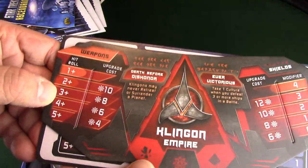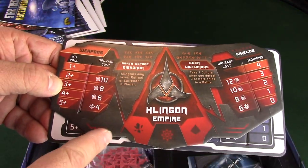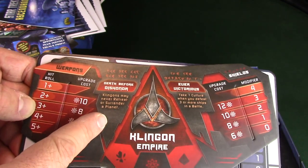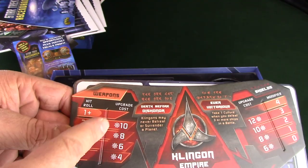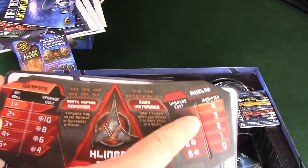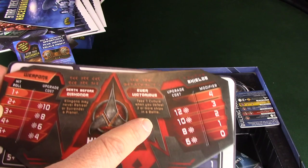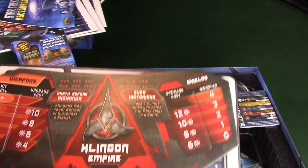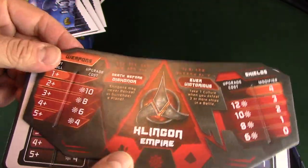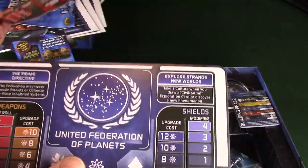We've got the Klingons. I like how these look different. Death before dishonor - Klingons may never retreat or surrender a planet. Weapons and shields. And you have Ever Victorious: take one culture when you defeat three or more ships in battle. You've got to get a worthy opponent or what have you. I like the look of their board - it's nice.